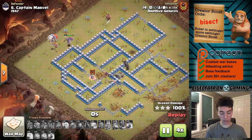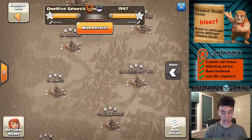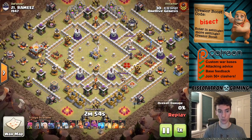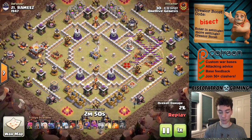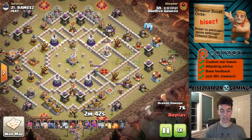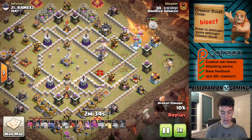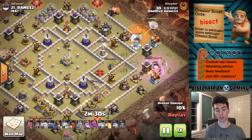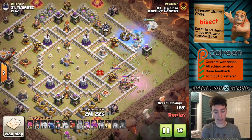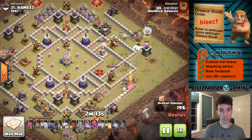This was a very close war that came down to the wire — our Town Hall 13s ultimately won it. This first Town Hall 11 attack is a very cool use of zap quake to take out an expo farm, which is something you typically wouldn't think to do — you'd normally target the eagle or clan castle. But it was worth the spell investment because it sets a very nice funnel for the queen charge while also taking out a lot of hit points from those extra builders.